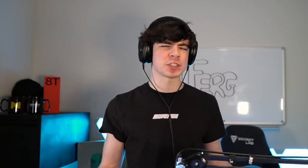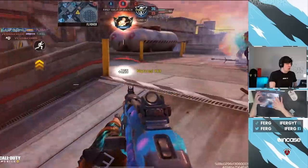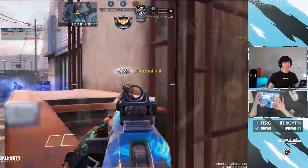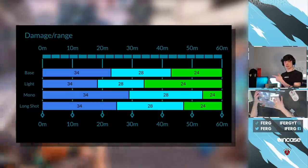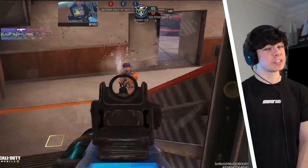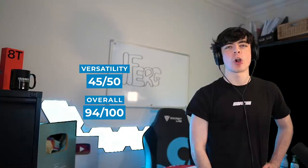Number two. For some strange reason, this gun received a buff — increasing its range and also increasing its magazine size, like it already wasn't insane enough. The Man of War was already a top five gun, already a top three gun, and it received a buff. I don't know what the developers were smoking when they decided to buff the Man of War. What they've done is completely torn up the meta because it's the only gun I really want to use across the entire assault rifle category. Its three-shot potential is through the roof, and these range graphs you're seeing are outdated — it's way better than they even state, which is mind-boggling. Effectiveness of prime gets 49 out of 50, versatility is 45 out of 50, leaving a grand total score of 94 out of 100 on the Fergometer.